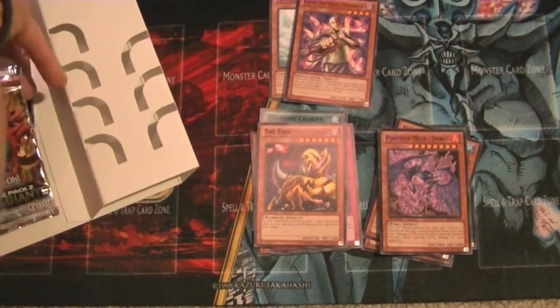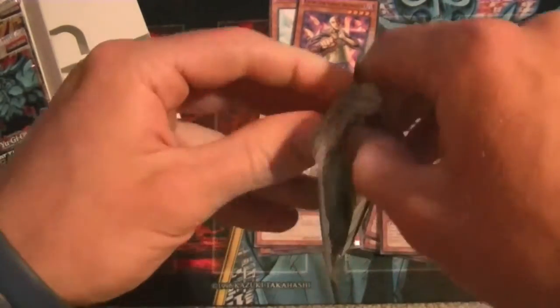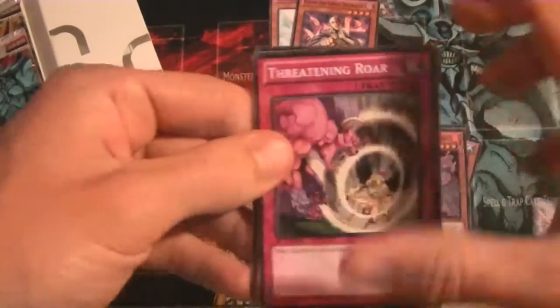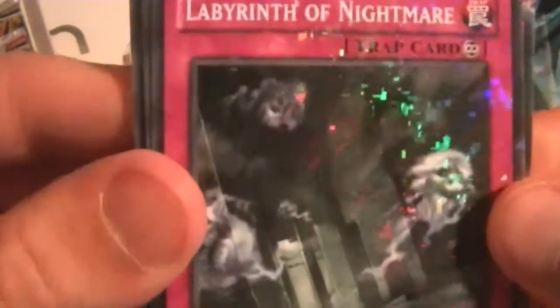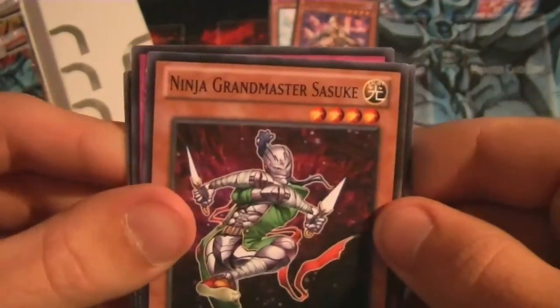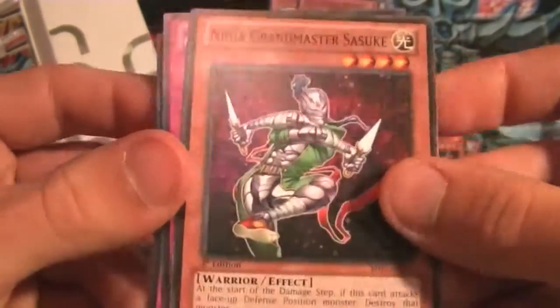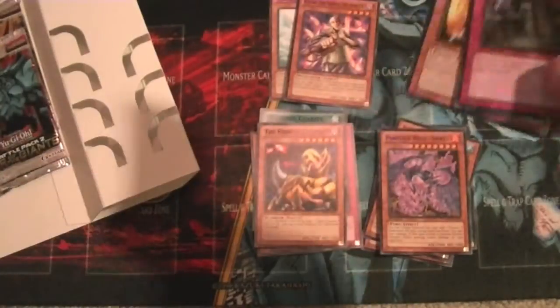Now to a Slifer pack. I see a Prideful Roar, Labyrinth of Nightmare — it's a cool looking card — Slate Warrior, Ninja Grandmaster Sasuke, and A Hero Emerges. Very nice.